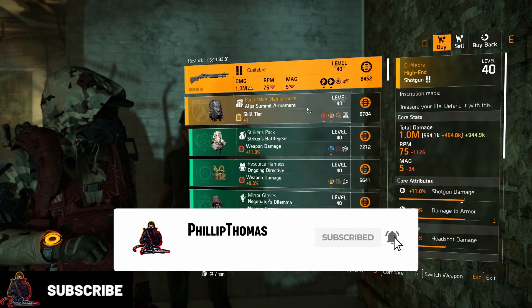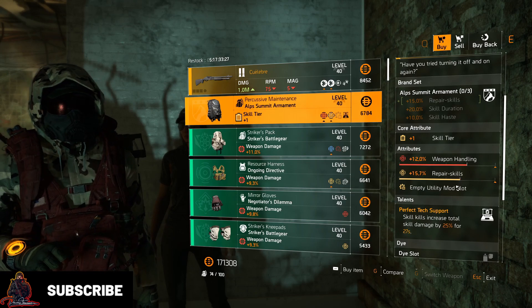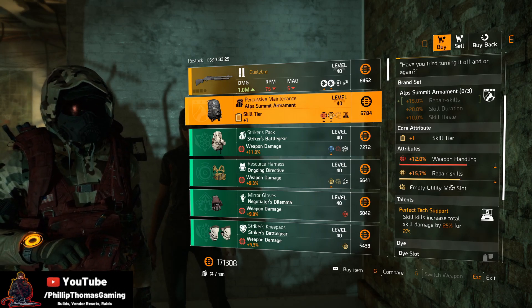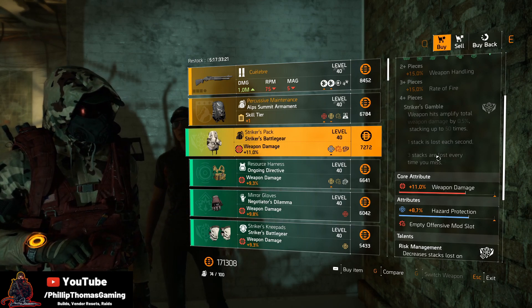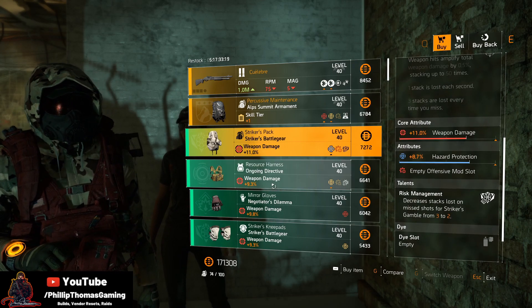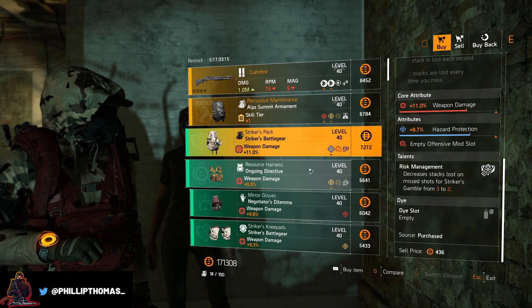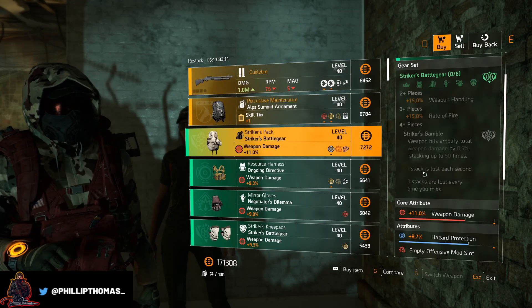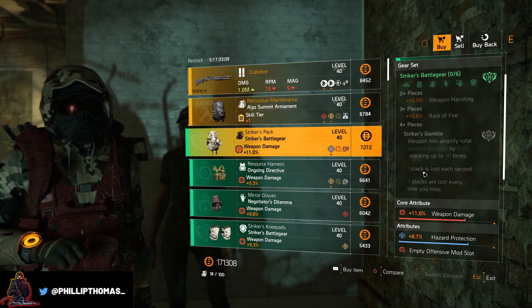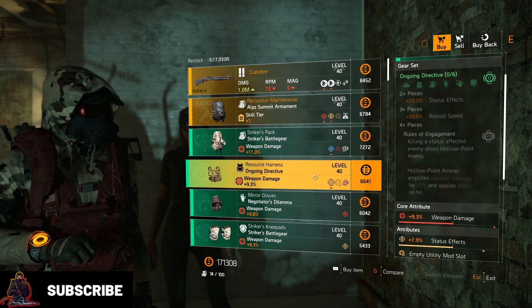Let's go big screen here. And then we have Percussive Maintenance, the Alps backpack with 12% weapon handling, 15.7 repair skills, perfect tech support. The Striker's backpack with 11% weapon damage, 8.7% hazard protection. I'm excited to see if they fix the Striker's Gamble — it was just inconsistent as you saw in the 8.5 overview, but I'm really excited to see how it works in action.